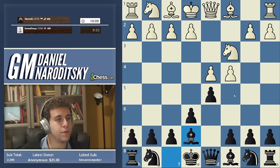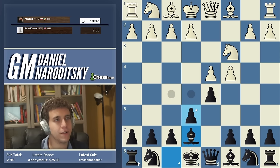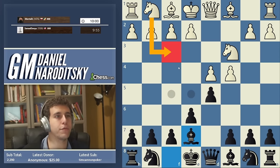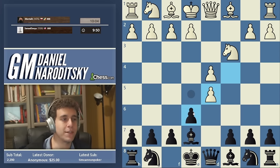It's sometimes good to start with Bishop e7 — that's another very Andrew Tang-style move. It prevents Bishop g5, it's an interesting little move order. And if White goes Knight f3, then you can go Knight f6 and you avoid certain annoying lines of the Queen's Gambit.